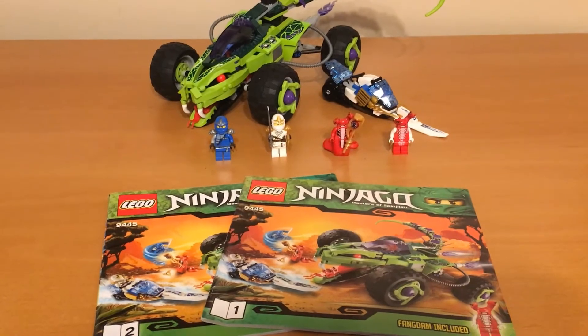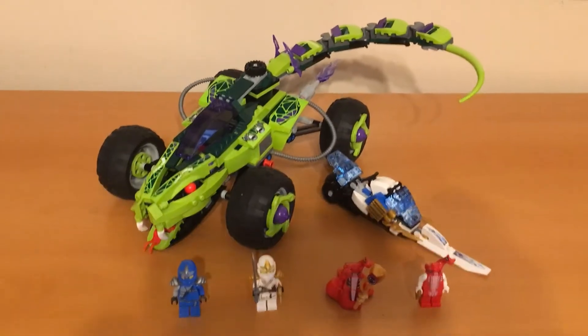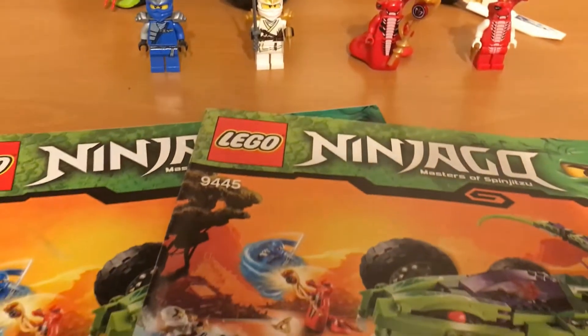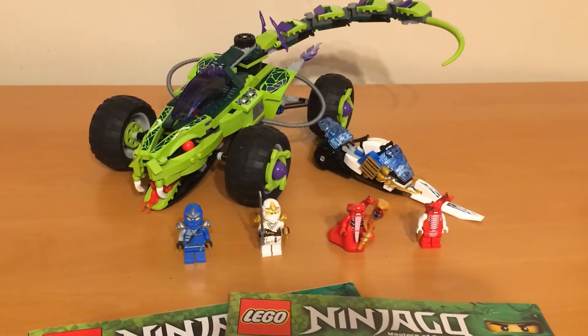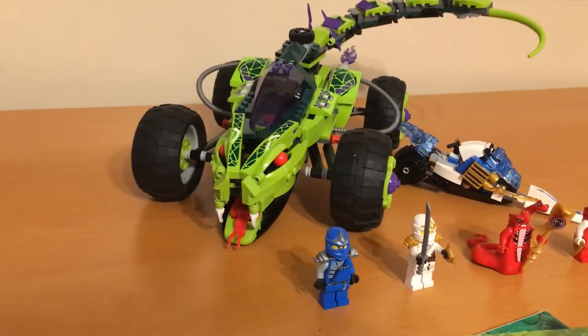Hello everyone, this is Ryan from the Unobtainables. Today we are going to be taking a look at set 9445, Fangpire Truck Ambush. This set was released in 2012. It has 436 pieces and 4 minifigs. On the internet used you can get it for about $35.